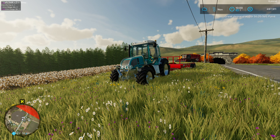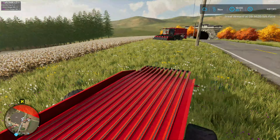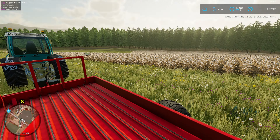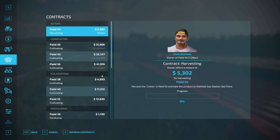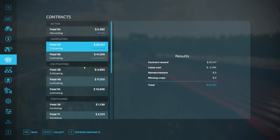Hello everyone, playing Farming Simulator 22 on Genesee New York, our rags to riches series. Since last episode we finished up a couple of contracts and we'll be starting on the cotton contract this episode. First let's check out the contracts I finished - I completed one completely off camera, so there must have been a total of four completed. Field 26 cultivating done, collect that one. Field 45 contract done, collect it.